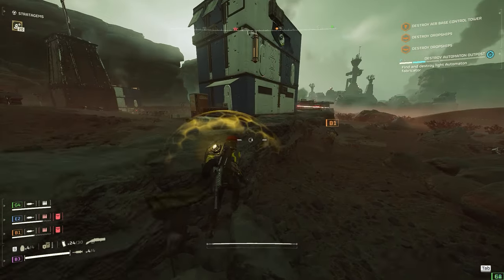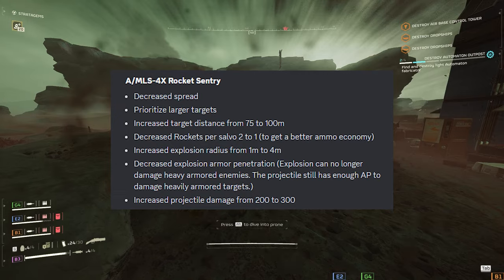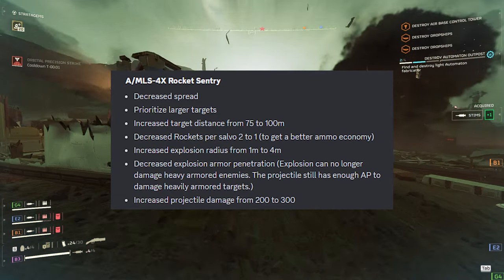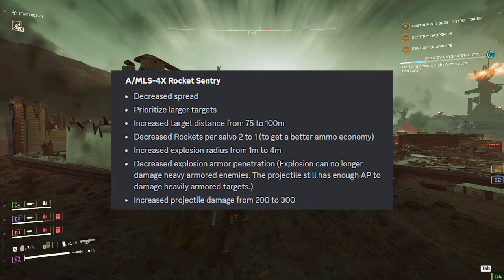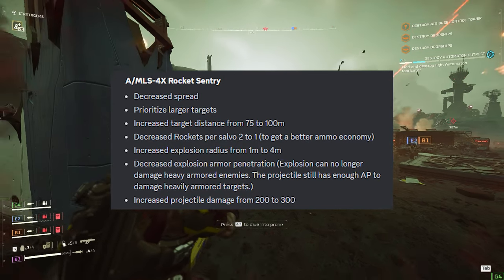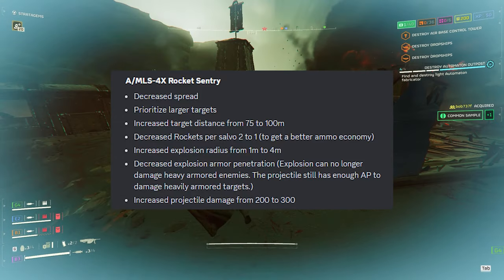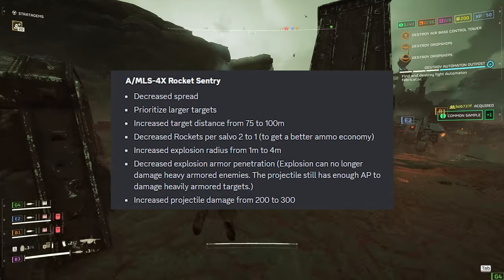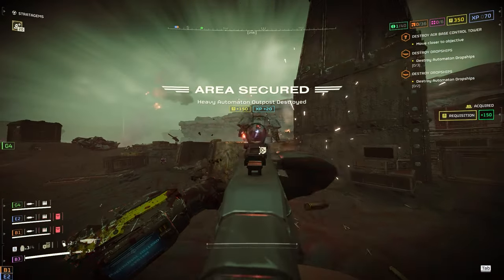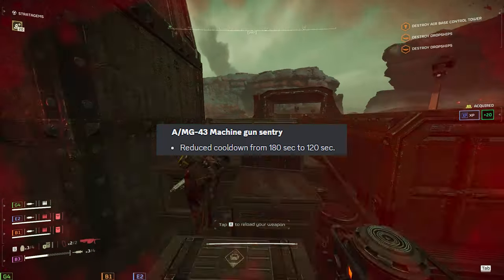First up, the AML-S 4x rocket sentry has a decreased spread, prioritizes larger targets, increased target distance from 75 to 100 meters, decreased rockets per salvo from 2 to 1 for better ammo economy, increased explosion radius from 1 to 4 meters, decreased explosion armor penetration so it can no longer damage heavily armored enemies via explosion — but projectiles still can — and increased projectile damage from 200 to 300. I tried them in a recent game and they're pretty good.